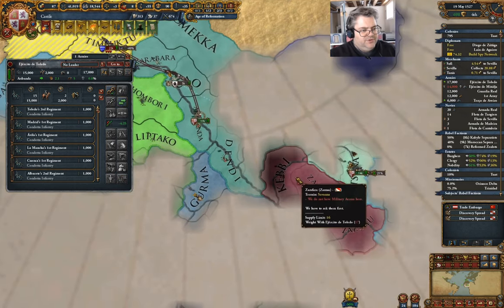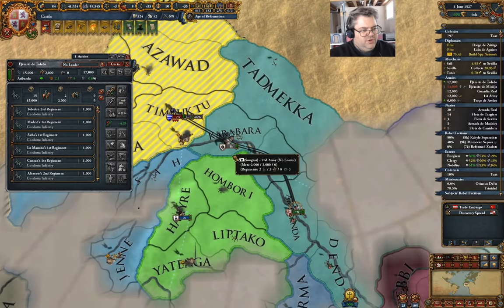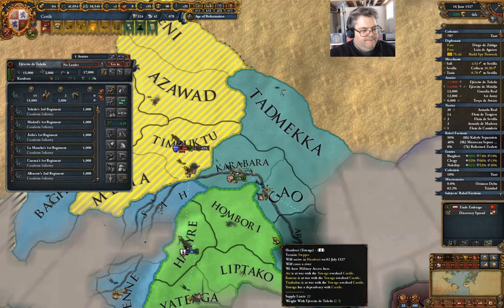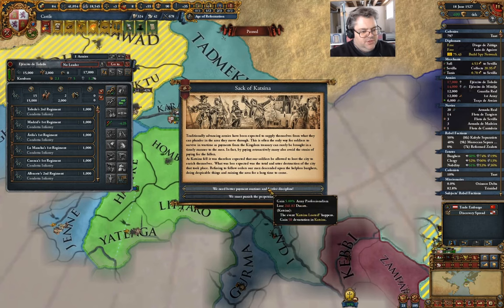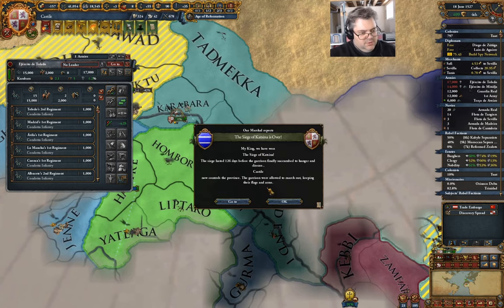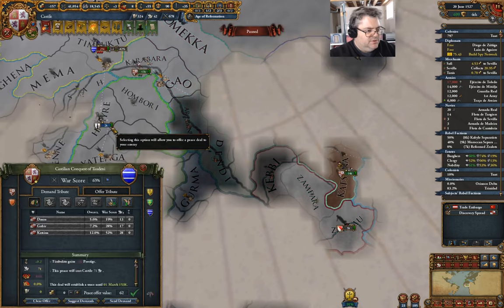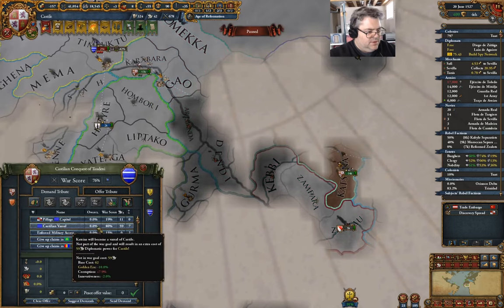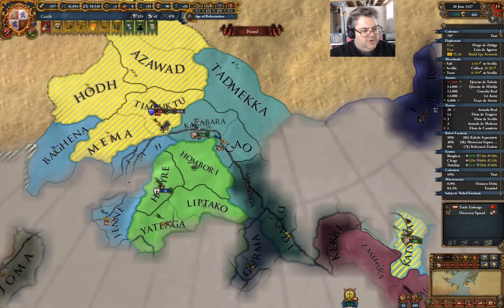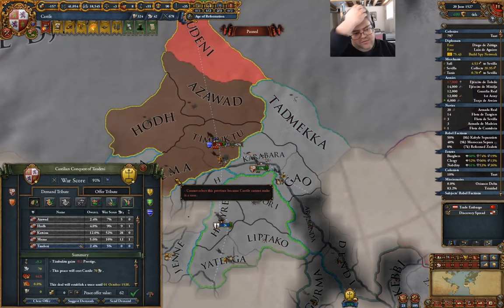Timbuktu has people over there too. That's Songhai, Katsina. That's a coalition-type operation — gain 5% army professionalism. We need 80% war score with them to vassalize. I don't think I want to try that. So we can go in here — diplomacy, sue for peace — and we can vassalize them.